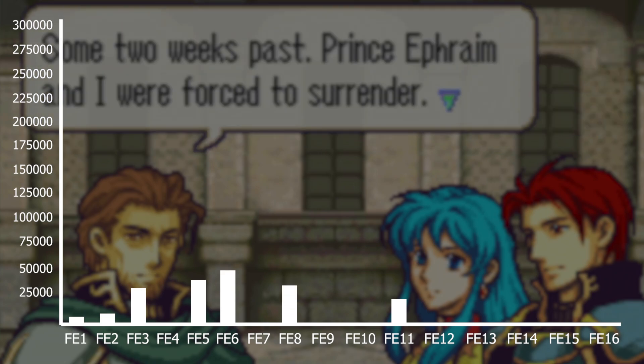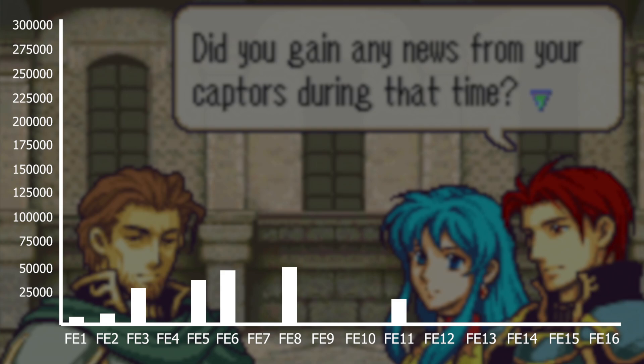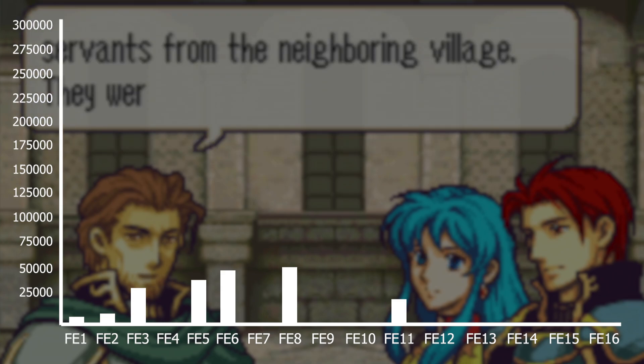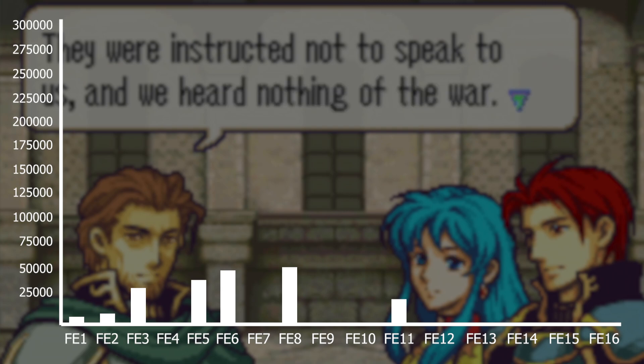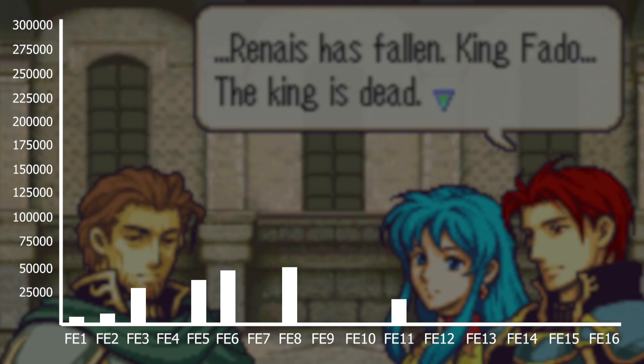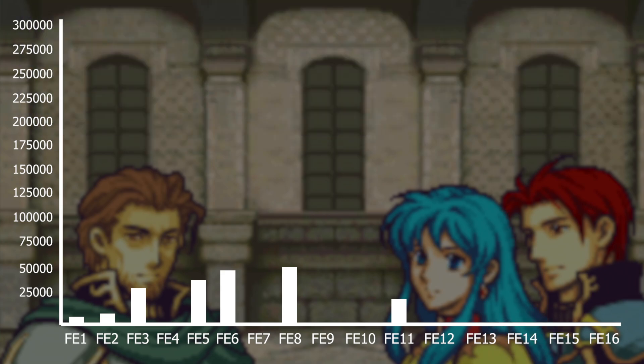Next is FE8 with 54,900 words. FE8 kind of feels like the opposite of FE6 — there are fewer characters but more characters actually speak and have things to say throughout the story. There are also two routes; I included both Eirika's and Ephraim's routes.